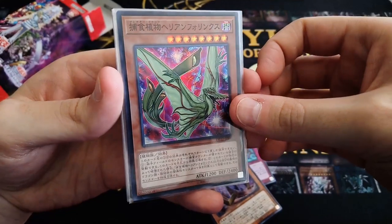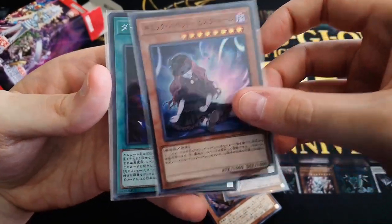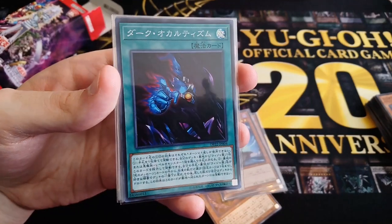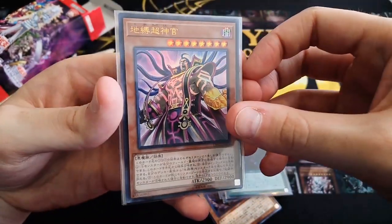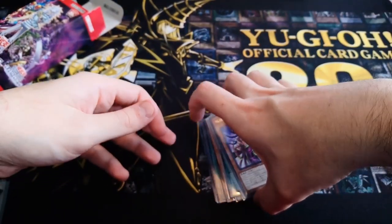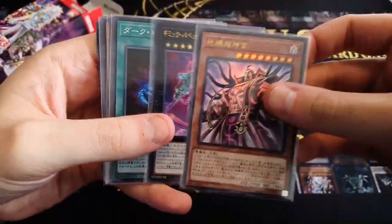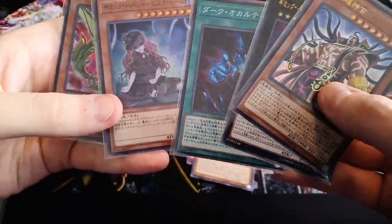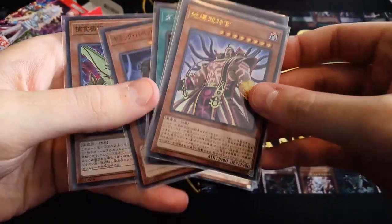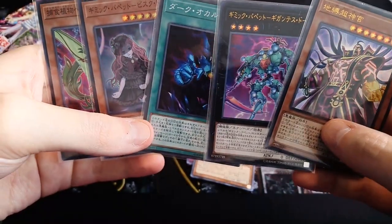TCG doesn't really do that. For our foils we got the new Predaplant monster as a super rare, Gimmick Puppet Biskdoll, Dark Occultism (which is currently the most expensive card in the set, after the Ghost Rare Raigeki), Earthbound Overwalker, and Gimmick Puppet Gigantes Doll for our ultra rares. I love this set and I hope you loved this video. If you haven't already, please subscribe and leave a comment on your favorite archetype in this set — do you like the Earthbound Immortals, the Dark Necrofear support, the Gimmick Puppets, or the Evil Heroes? Let me know. Goodbye, see you next time!